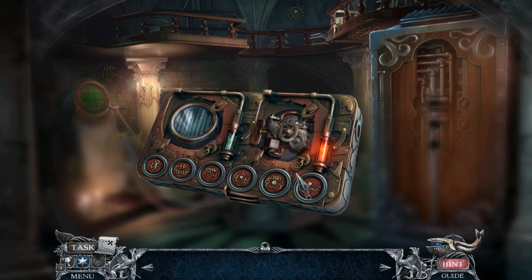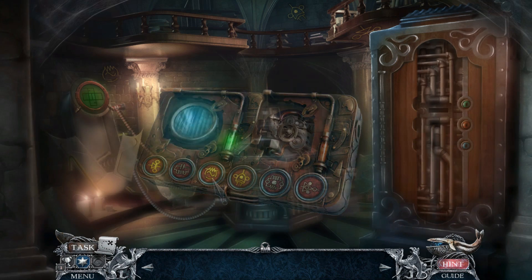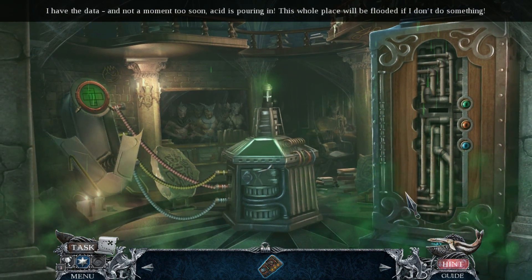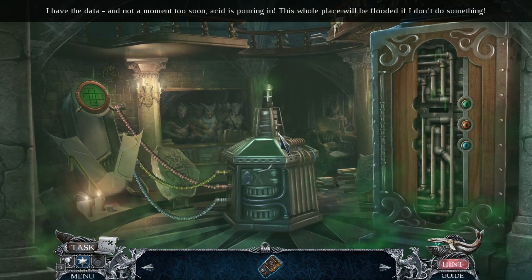Fire ship triangle. We have saved the research. I have the data and not a moment too soon — acid is pouring in and this whole place will be flooded if I don't do something.